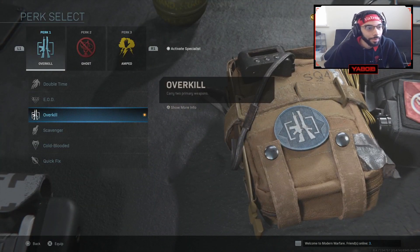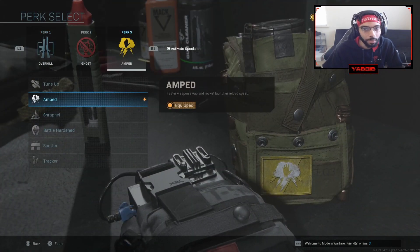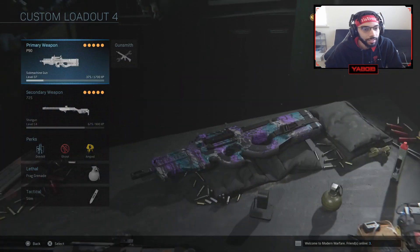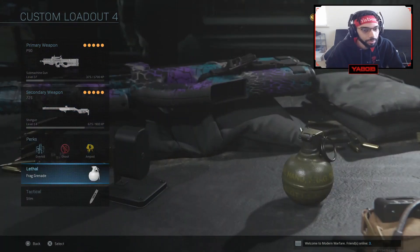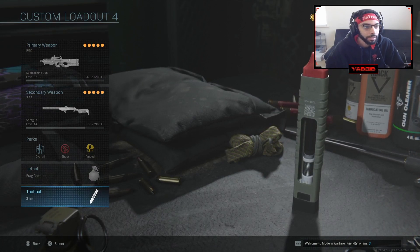I'm running Overkill so I can go ahead and get two primary weapons. I set off the map amp because I want to be able to swap to my shotgun fast, especially if I run out of ammo for my P90. I usually use the P90 when running around the map, and then if I'm about to go into a building I pull out the shotgun. Next I'm using a frag grenade as my lethal and a stem for my tactical to be able to heal fast. That's basically the class setup.